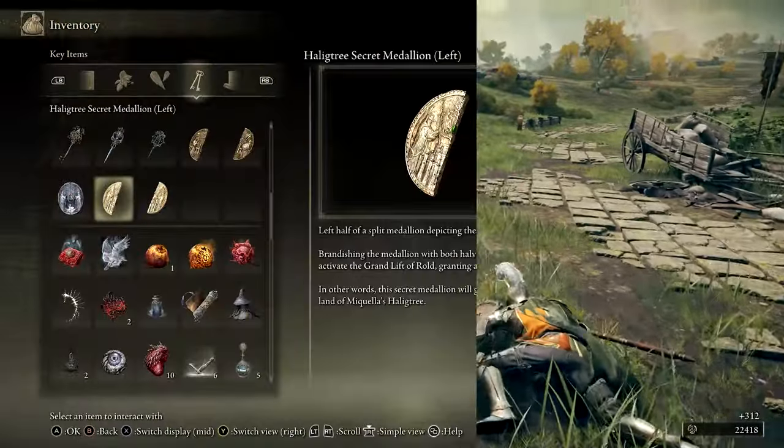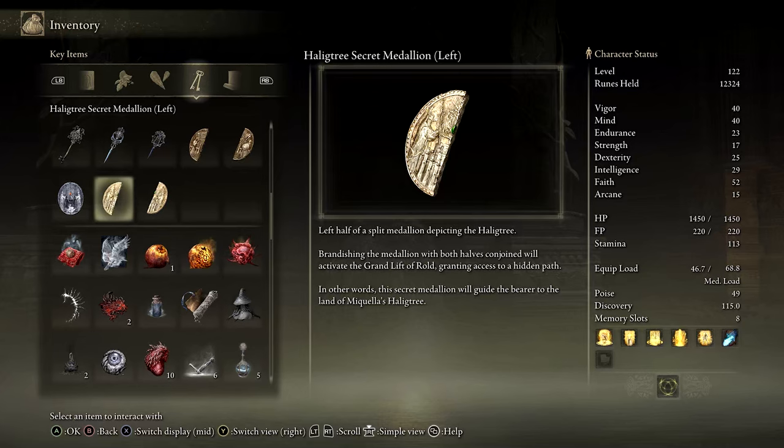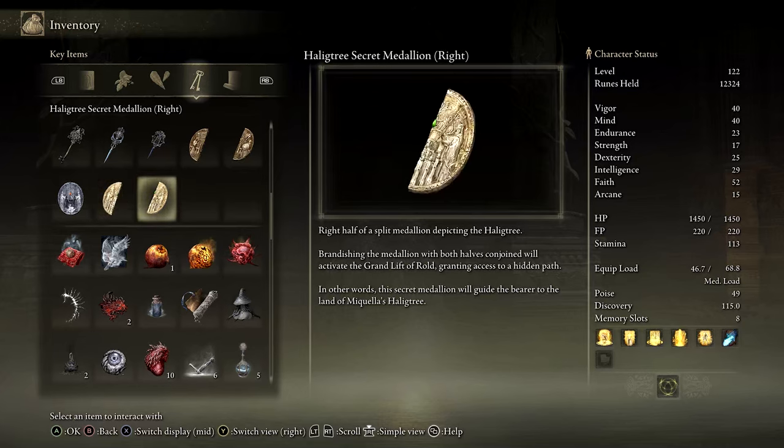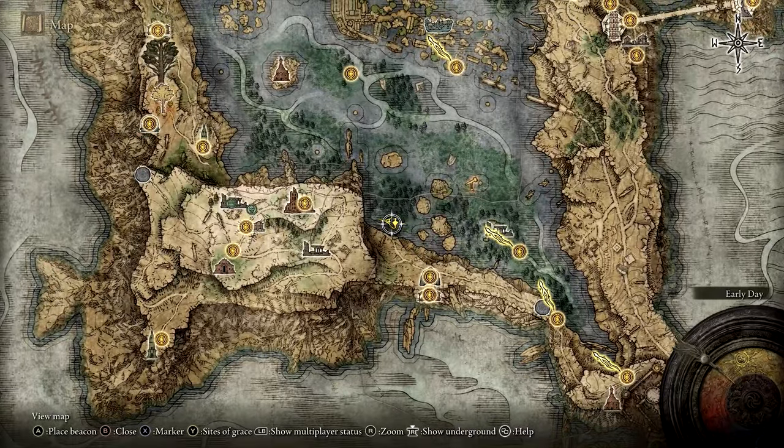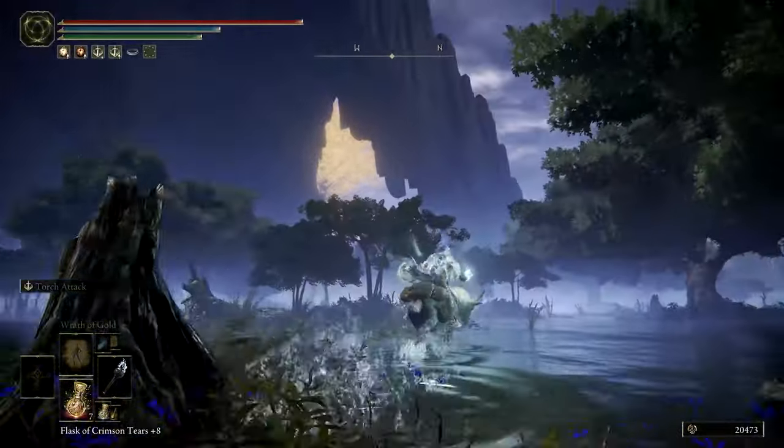First, we'll need the two halves of the Halogtree Secret Medallion. The right half can be obtained from Albus in the Village of the Albinaurics. This location can be reached by traveling northwest through the Liurnia Marshlands, starting from the Laskyir Ruins Site of Grace.